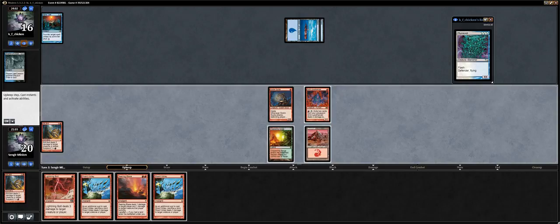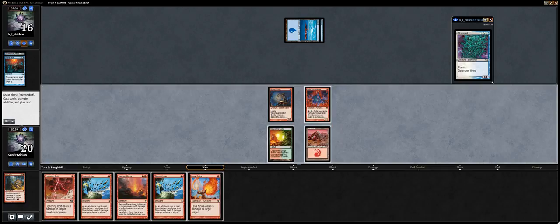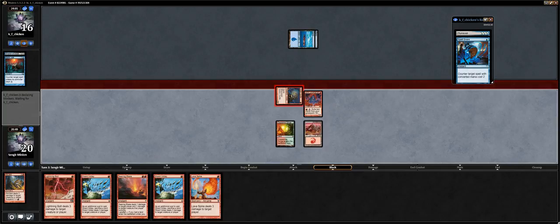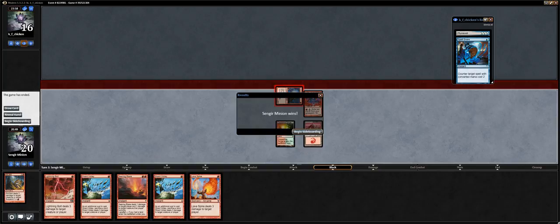Oh, that's okay too. I'm gonna save the Lava Spike. Maybe I should Lava Spike now. Spell Snare — okay, I'll Lava Spike now. My thought process is maybe it's better to bolt on this turn, and... oh, he just concedes. Well then. He didn't want to show me any more of his deck. Well, that was an easy win.